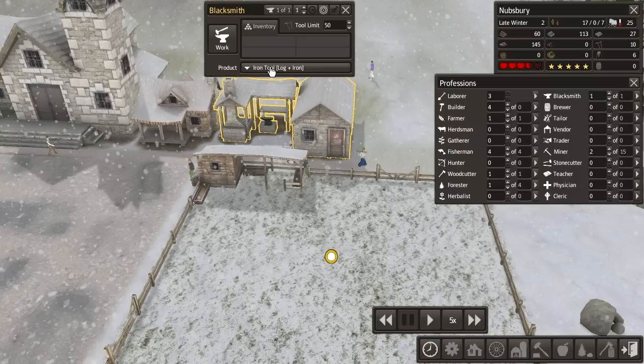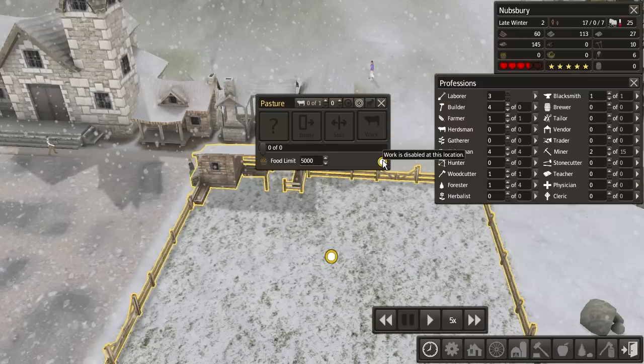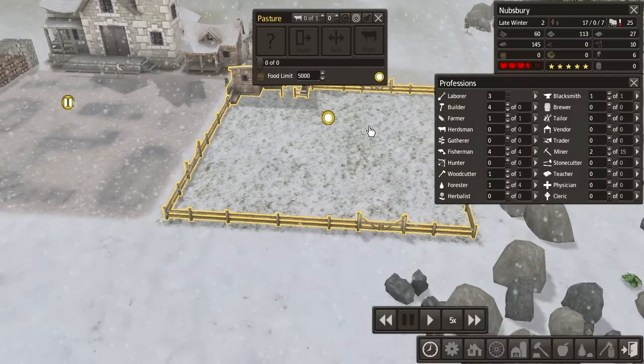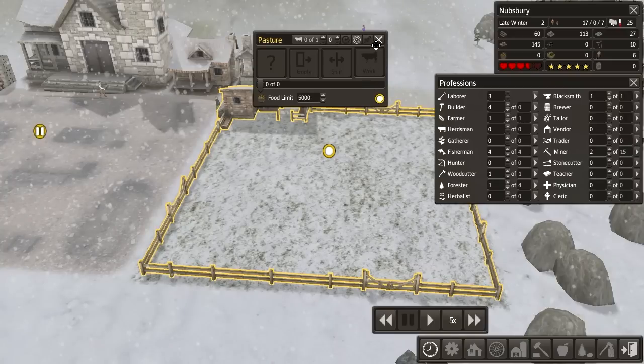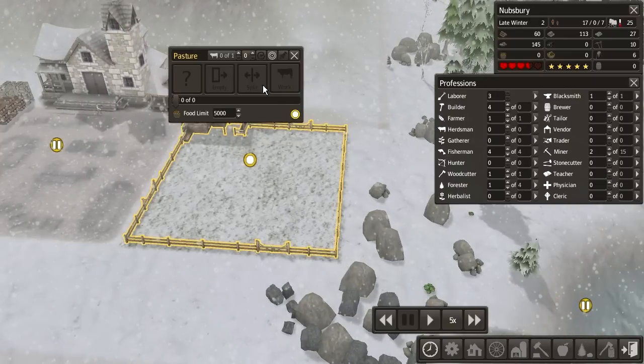One blacksmith. Iron tool — we'll just do iron tools for now. And a person to go in here. Herdsman — is that who would go in here? Work is disabled — why? Because I don't have any stuff probably. I don't have any livestock. Do I need a herdsman? Who would go here? It would be a herdsman that goes here. Okay, that makes sense.